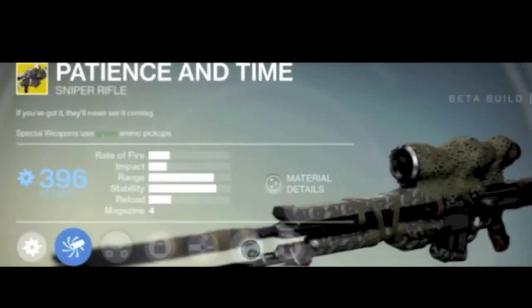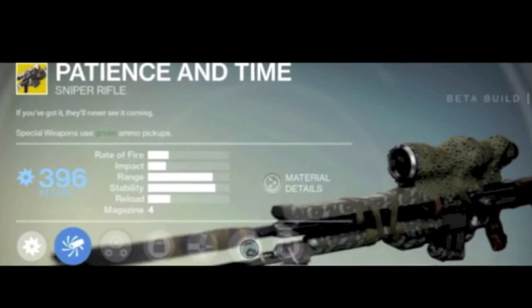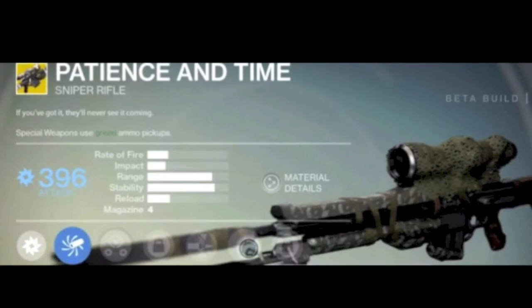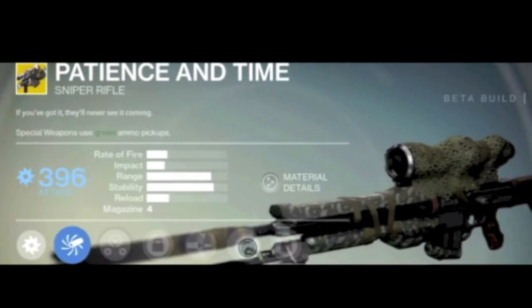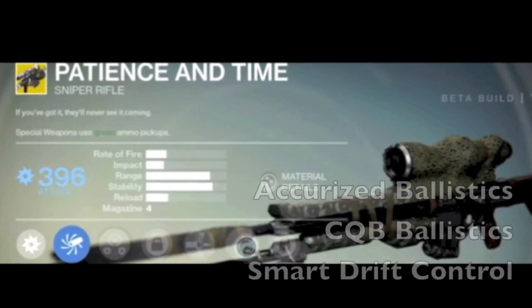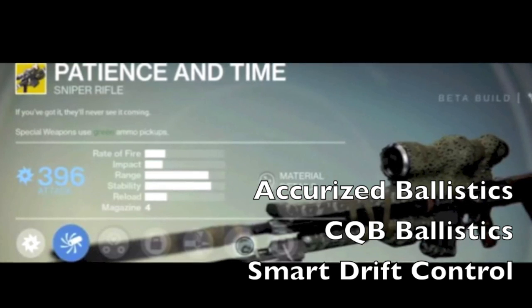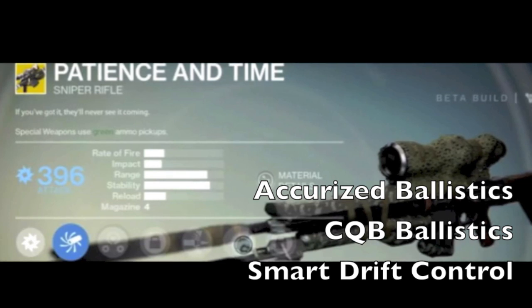The last gun is called Patience and Time — as in, 'if you've got it, they'll never see it coming.' Another special weapon requiring green ammo crates. It's got huge range, huge stability, very accurate, slow reload, slow rate of fire, and not much impact — it reminds me more of a marksman rifle than a heavy sniper. First upgrade is arc damage. The three ballistics: accurized ballistics for more range and impact but increased recoil; CQB ballistics for greatly reduced recoil but a range penalty — possibly worth it since range is already good; and smart drift control for more predictable recoil but a slight range penalty.